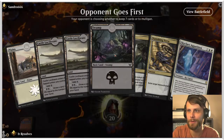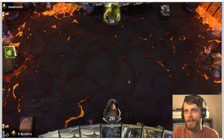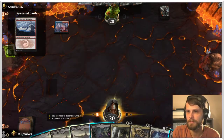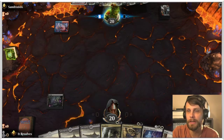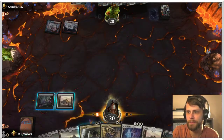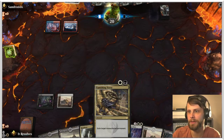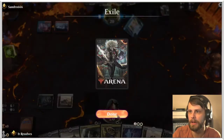We're here doing the best we can — thankfully recorded videos do okay too. A great way to support is that join button if you'd like to become a member of our community. That was actually a pretty good draw; we kind of needed a second white source for Skyclave Evaporation so I'm pretty happy with that. Looks like blue-red aggro — I'm assuming Frostbite is a thing. I could Humiliate here but I'll wait and see if that's worth it.